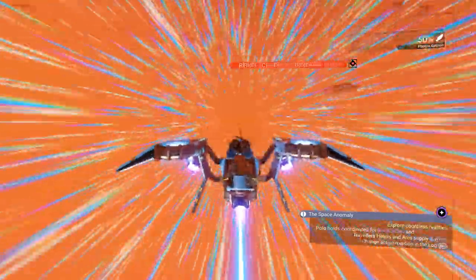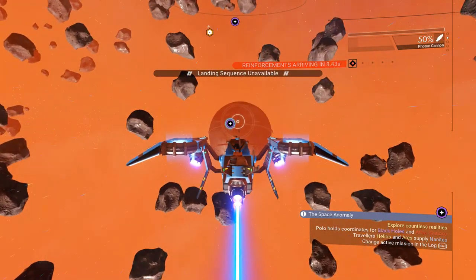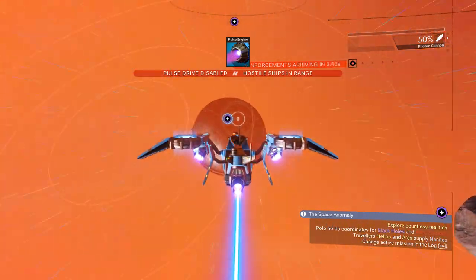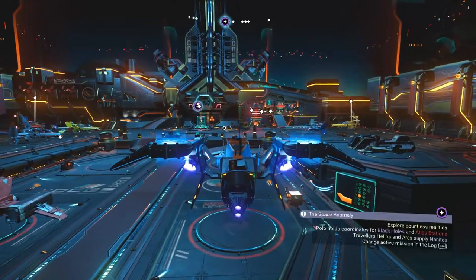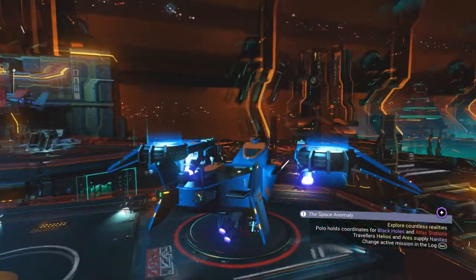Once you've had your fun with the sentinels, jump in your ship and fly off into space. We need to call in the anomaly — once you call the anomaly, go ahead and land.